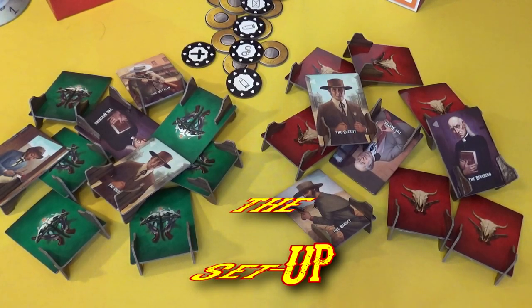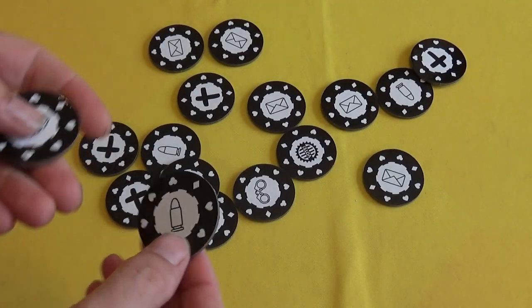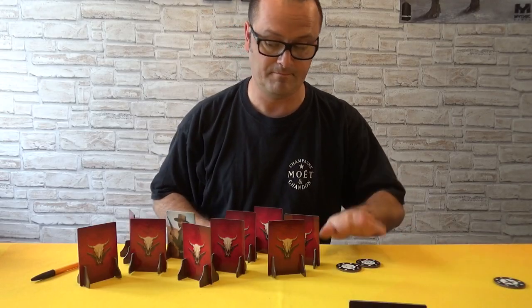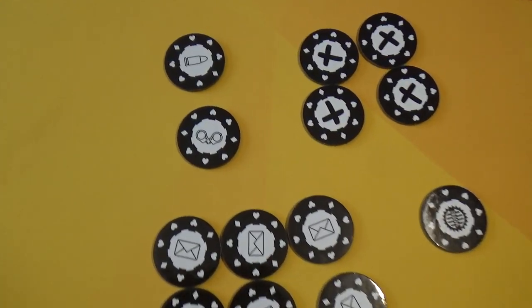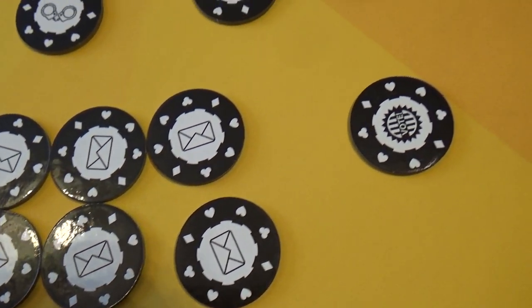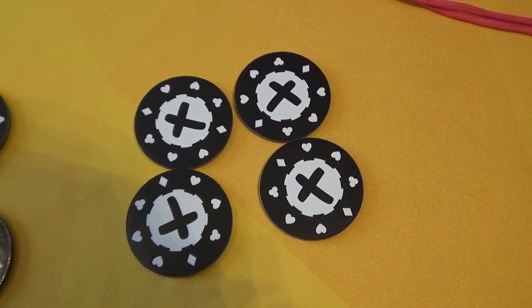So just bear that in mind while you're watching this video. This game is for two players. Each player will choose one of the coloured factions, red or green. Each player also takes a bullet token and handcuff token and places it face up in front of themselves. All the other tokens you'll mix up into a pile, leave them face down so people can't see what they are. Included in there are some other bullets and handcuff tokens, some envelope voting tokens, the election token, and a couple of bogus tokens too.